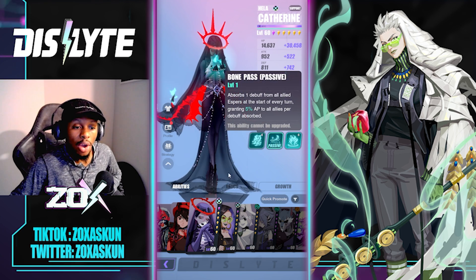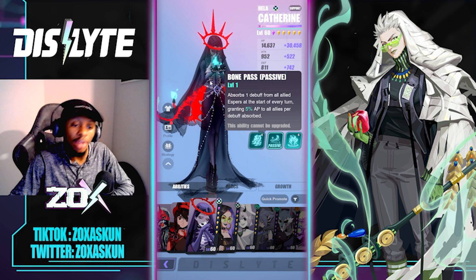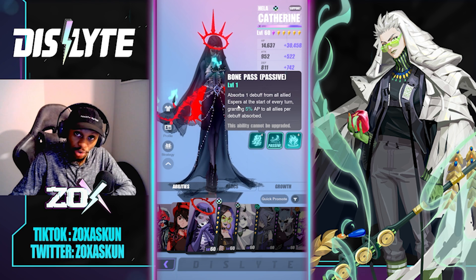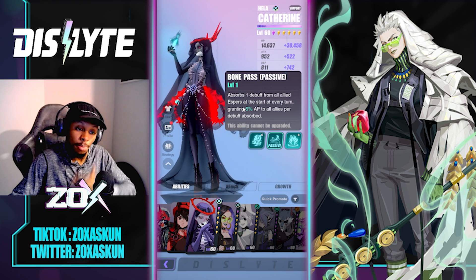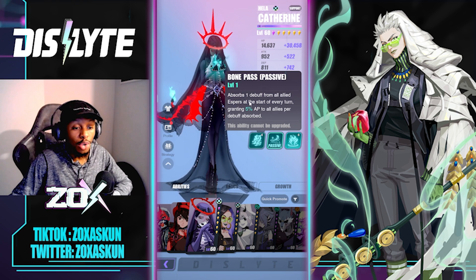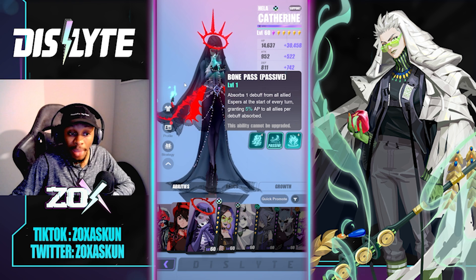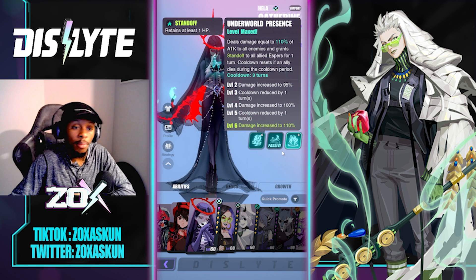Her passive, called Bone Pass, absorbs one debuff from all ally Espers at the start of every turn, granting 5% AP to all allies per absorbed debuff. So if you're going up against opponents that apply a lot of debuffs, this passive ends up being really, really good.